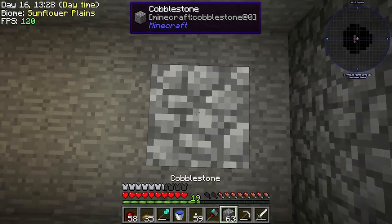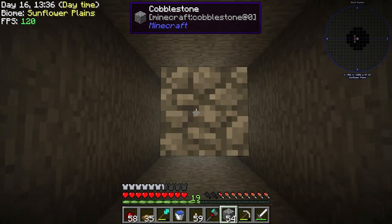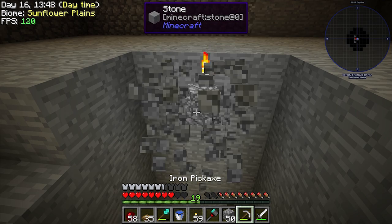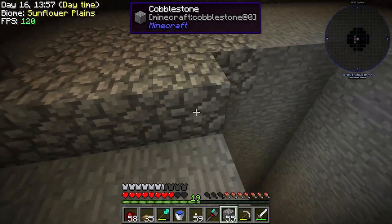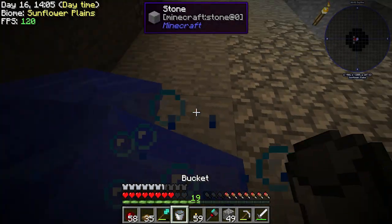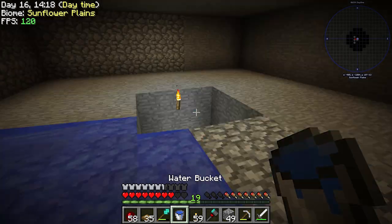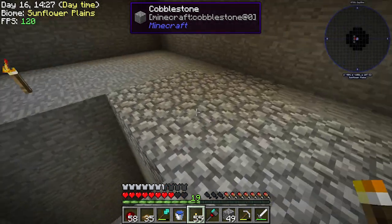I've got my tunnel dug out — went seven blocks that way so the water pushes mobs exactly to the wall, and went up about 15 to 20 blocks. Nothing too serious, no exact measurements. I made this path up top four blocks wide — when you put a bucket of water down it goes right to the edge, making it easy to figure out where to place water. We can just put sources in the corners. Let's get some more light in here.